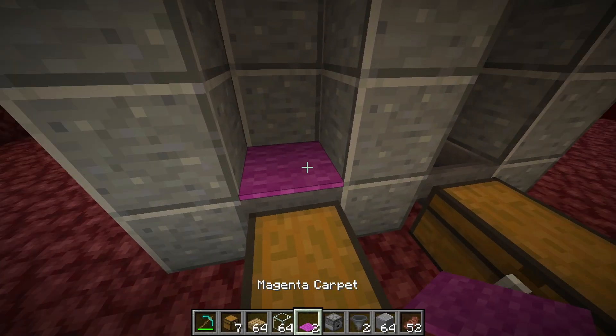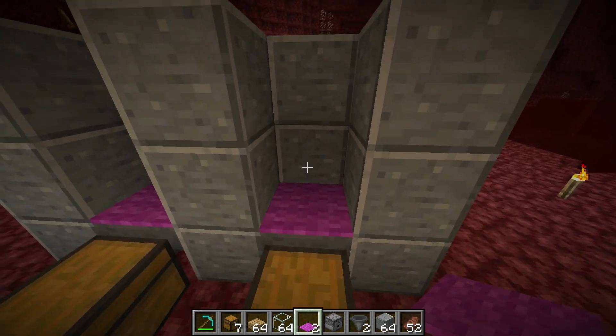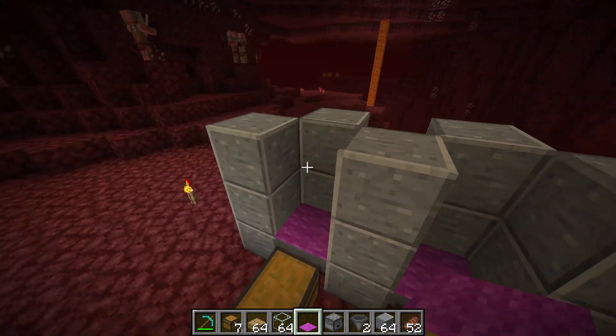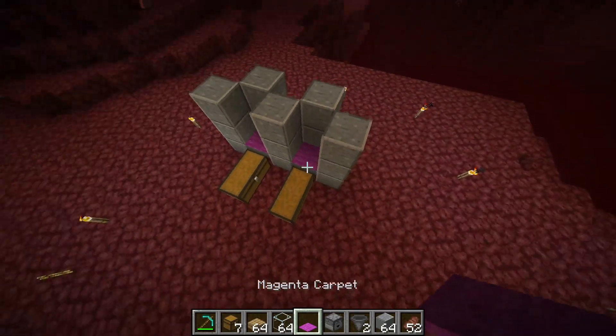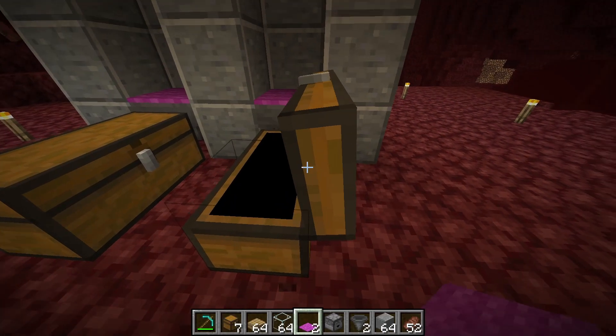Next take out two carpets and place them on top of the hoppers, because this is where the piglins are going to be standing. If you throw some items at the hopper, even with the carpet the items should still fall into the hopper and go to the chest.